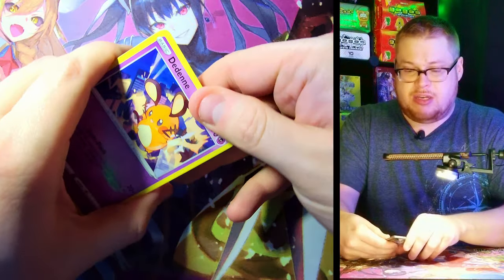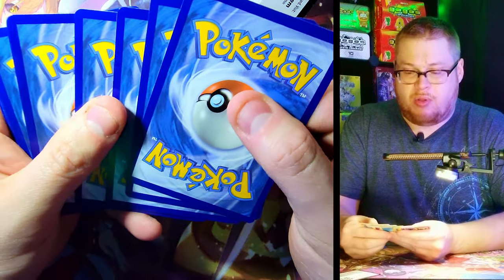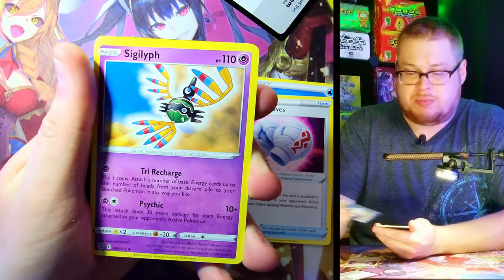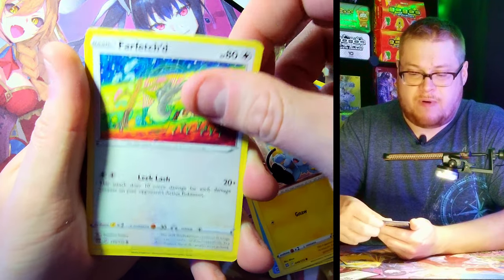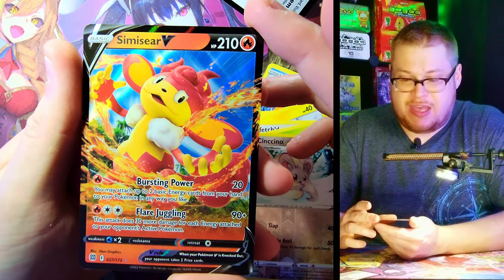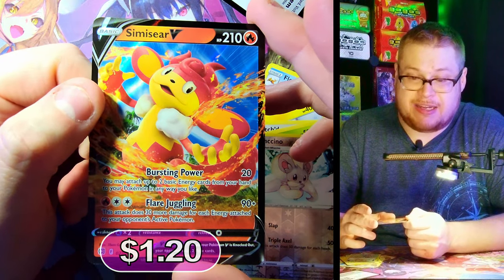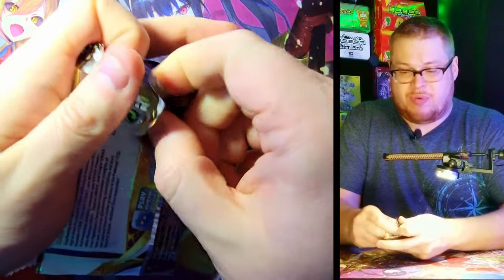Can we pull off one more Trainer Gallery card and an Arceus in these last two packs? Come on — Jynx, Farfetch'd, Exeggutor, Minccino reverse — with Simisear V. He looks a bit dumb, I'm sorry, he kind of does — it's not a great looking card.